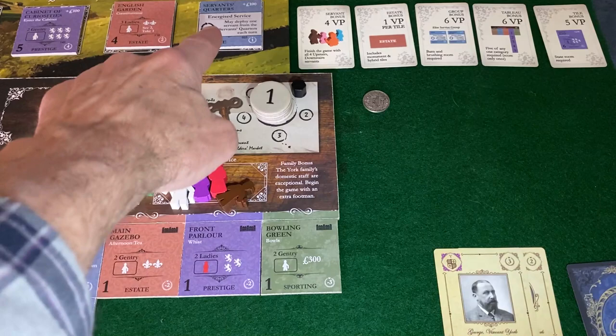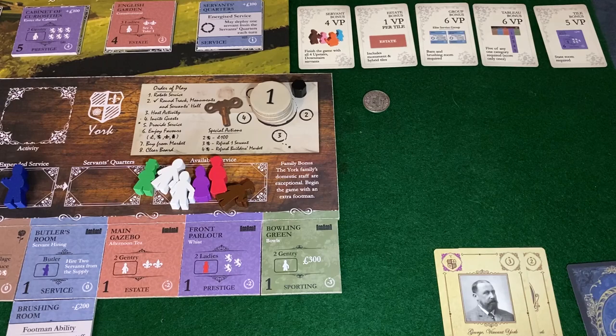Turn two for York — the Servants' Quarters came out, and those of you who know me, that's my absolutely favorite tile. Love the Servants' Quarters. But it's going to be expensive right now at 900 pounds. So we're going to rotate service.